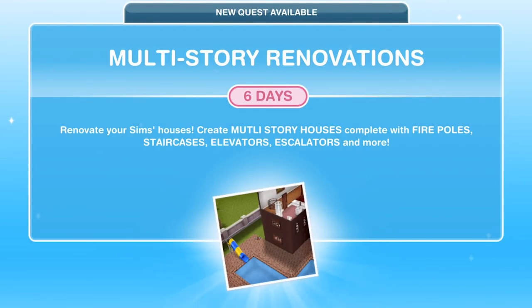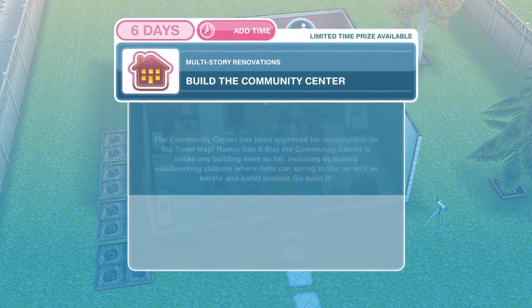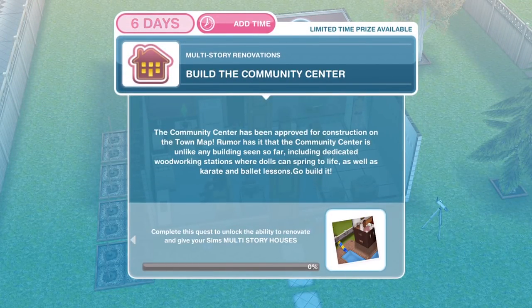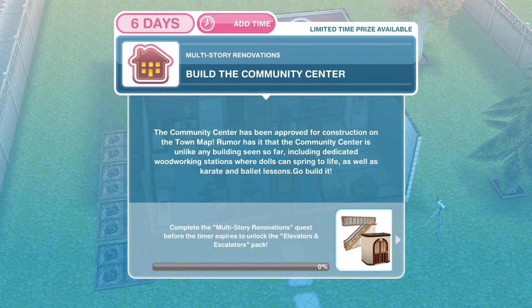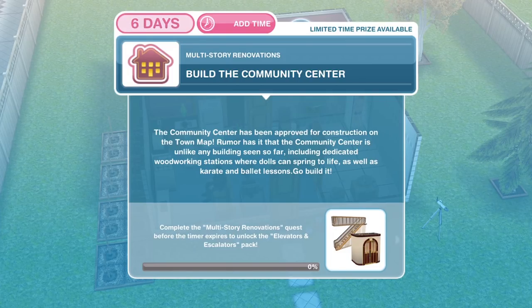Hi guys, my name is Gunned Jonesville and welcome to a walkthrough of the Multi-Story Renovations quest in Sims Freeplay. This quest is available from level 17. Once you're able to complete it you'll get a pop-up saying: new quest available, multi-story renovations — renovate your Sims' houses, create multi-story houses complete with firepoles, staircases, elevators, escalators and more. There is a six day time limit. Completing it will unlock the ability to give your Sims multi-story houses and, if done within six days, the elevators and escalators packs.